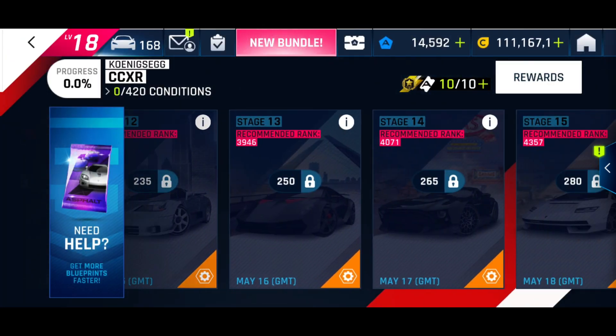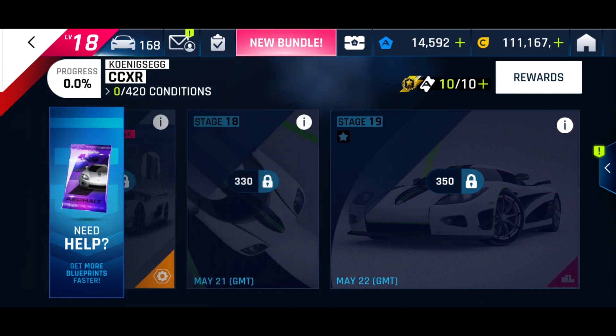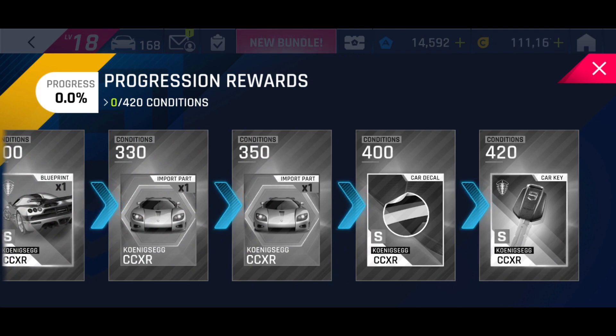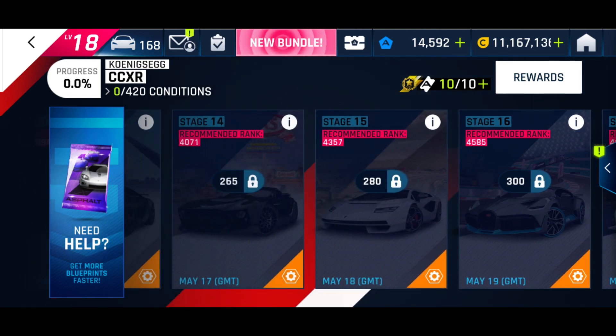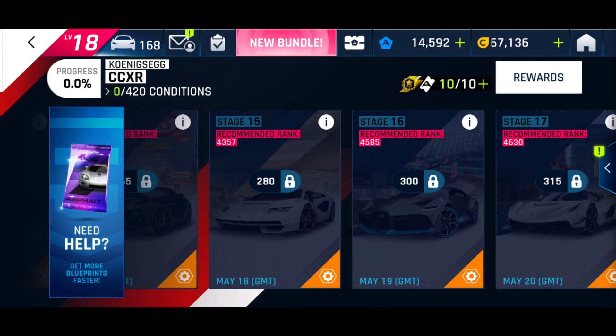I think that's the GP car - correct me if I'm wrong - and then the same cars come around again. So I'm guessing you need 420 conditions to get the key for the CCXR, and 420 conditions is the maximum. So you need the Yasko maxed, the Devo maxed, the Count Ash maxed - they're all very difficult cars to get. The Devo is not too difficult but it's a special event car from a long time ago and it's not so great that you'd spend a lot of tokens on it.